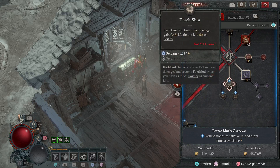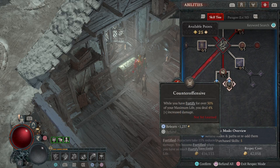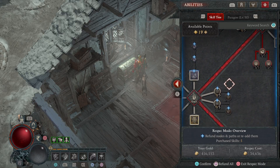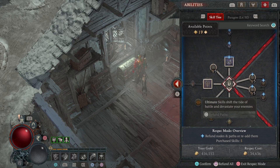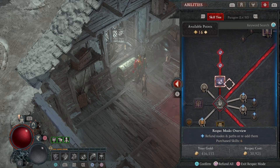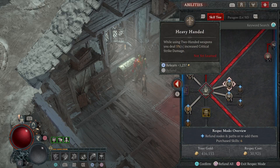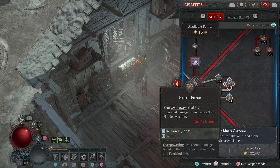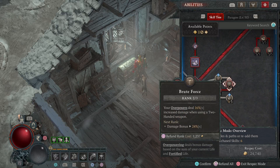That should be okay. So then three points into here, max these guys out — that's important. And of course my Call of the Ancients to bring the extra barbarians in to attack. Then these all get maxed out.